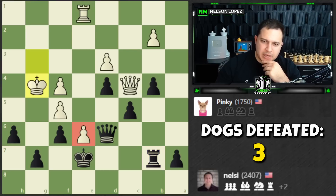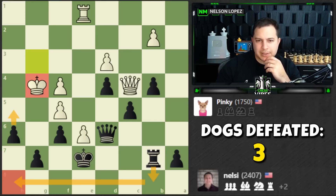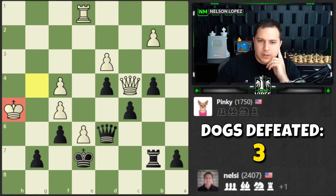Still have to be careful because of this guy and the king — maybe it wants to come in. Do we push this pawn? Is that a good plan? Do I play h5 and then bring my rook over and try to checkmate the king? That might be an idea — let's play h5, a little pawn sacrifice. He takes the bait.